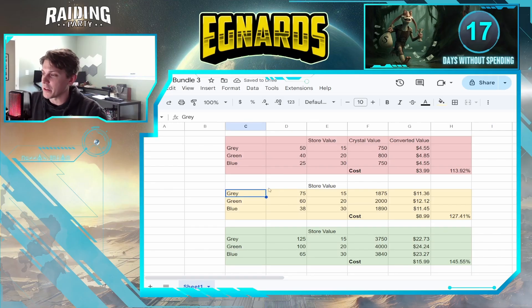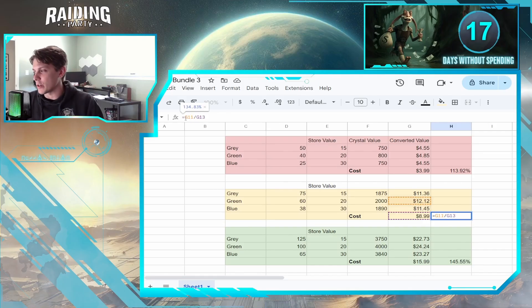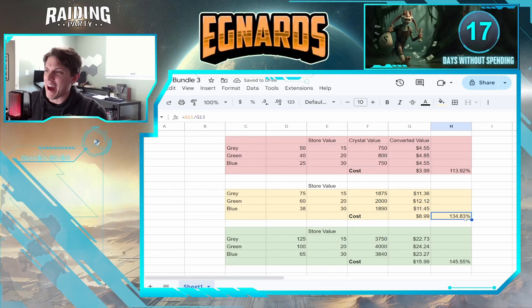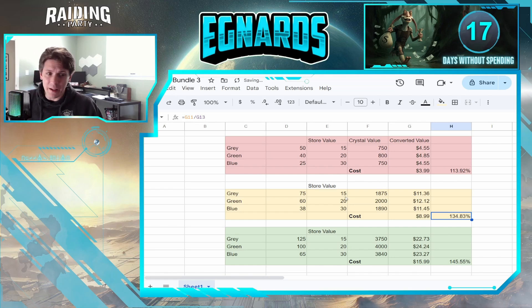If you go to the second tier of bundles and buy all of the same thing, the cost is $8.99 and you're getting about $11.50 to $12 in value — that's about a 27 percent increase. The highest perceived value is actually the green, where you get about 35 percent increased value going that route. I'm not saying everyone should run out and buy greens, but you're seeing roughly 27 to 35 percent value increase.